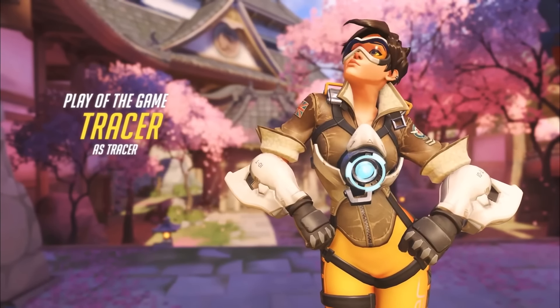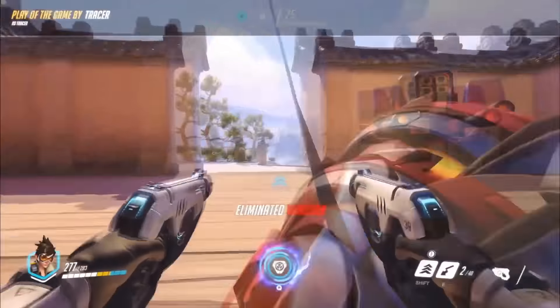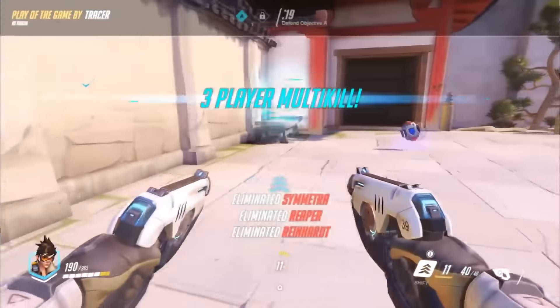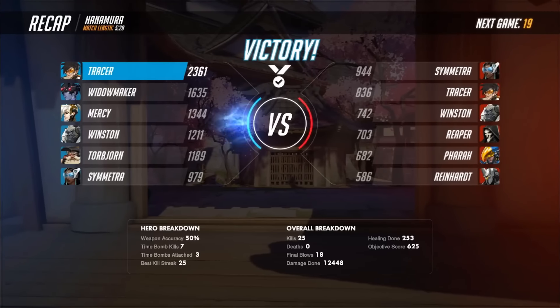What a great defense it was at the very end of the game during overtime by the Blue team. And your player of the game — no surprise — is going to be our Tracer player, who eliminated so many members of the attacking team. We're going to see another replay shot here: Winston goes down to Tracer, but here comes the huge pulse bomb — watch this, there's the stick, there's the recall, three players go down as Team Blue takes the victory here on Hanamura.